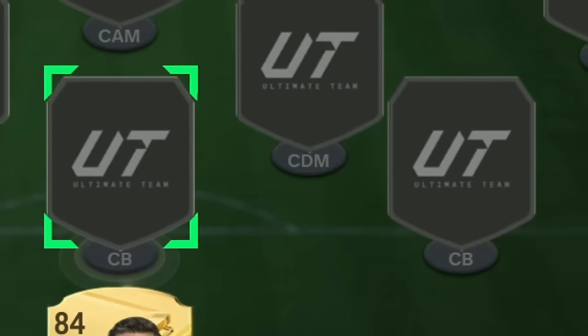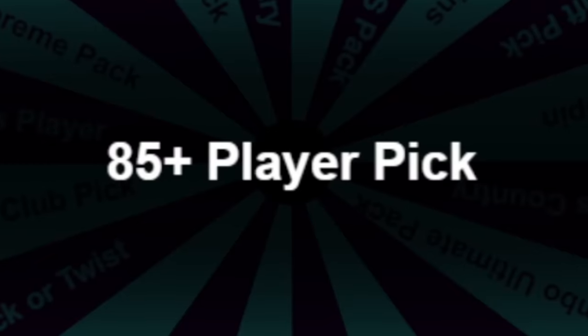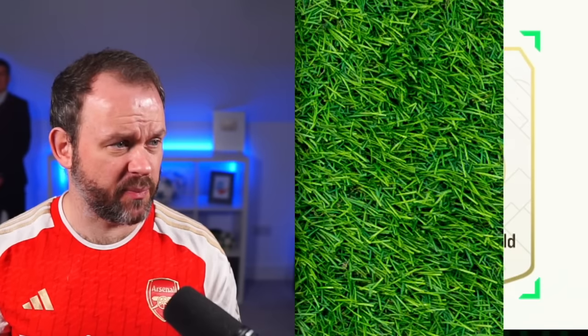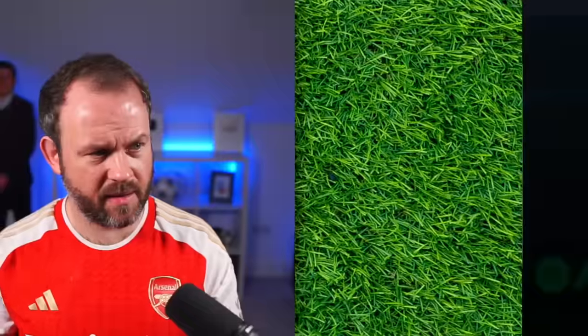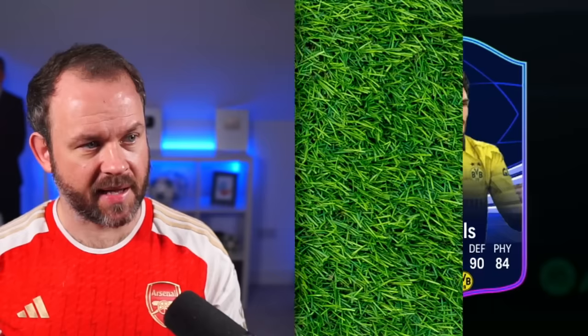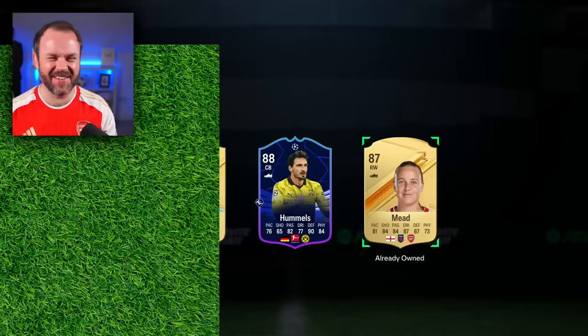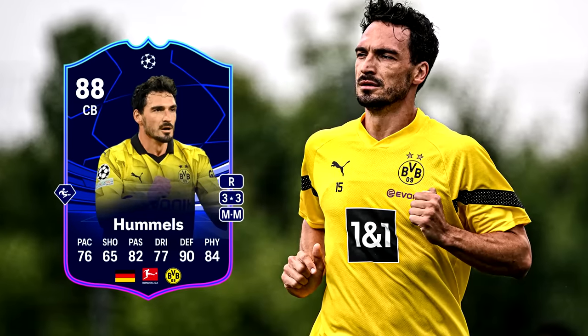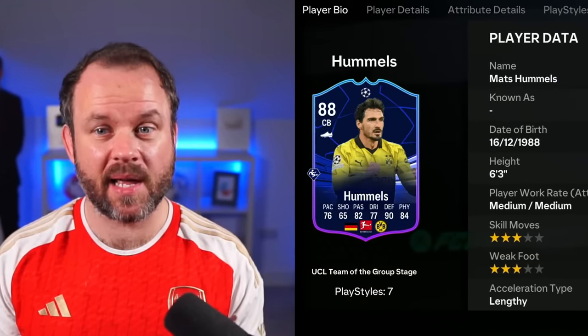All right, let's get our next centre-back. I hate playing three at the back, I despise it. Oh, an 85-plus player pick — that ain't going to give me a centre-back, is it? We're going to get three players and pray that one of them is a centre-back. Special card — centre-back! Ha ha ha! I love you, Hummels! He's got 76 pace — that is actually a brilliant card, and he's going to get some chemistry to my goalie. Do you know how lucky that is?